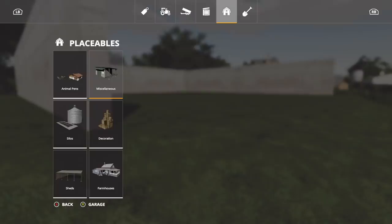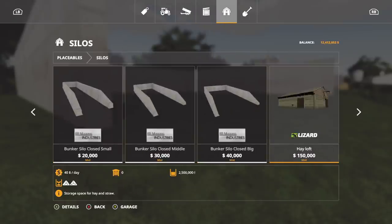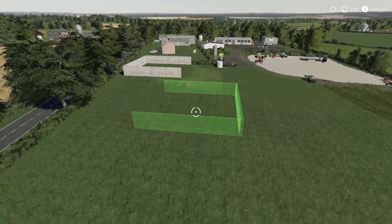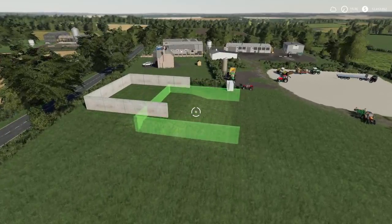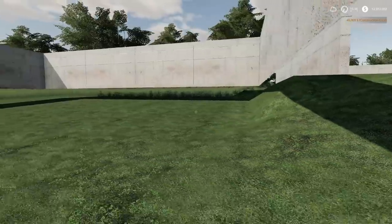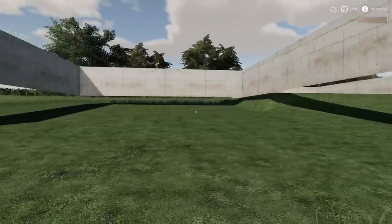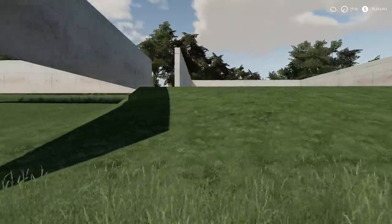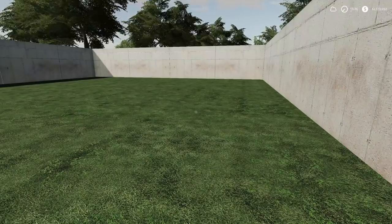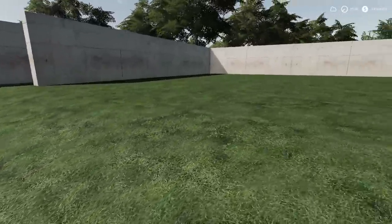Next up we have the U bunker silo. You're going to find this in silos — here it is, the U silo, 40,000 dollars. You can place it anywhere, but it does not change the way the ground works below it. So if you place it up high, you will have to terraform up to it. This could be beneficial — you may want it that way without raising all the ground up around it. This will hold 2 million liters. You heard it right, 2 million liters — that is insane.